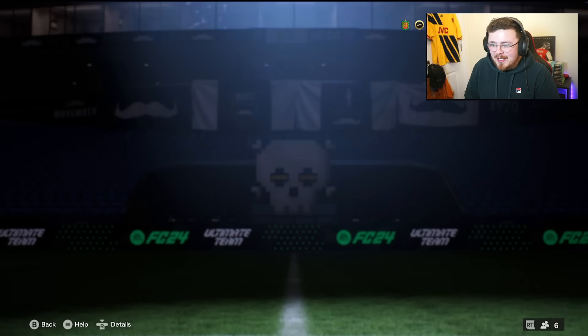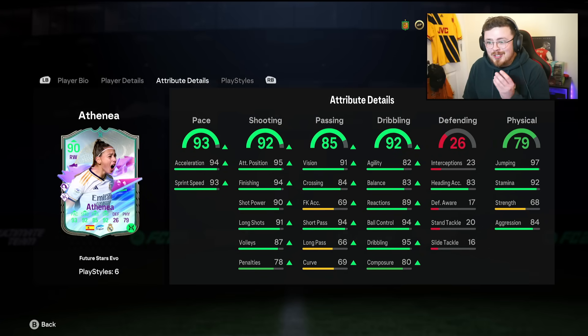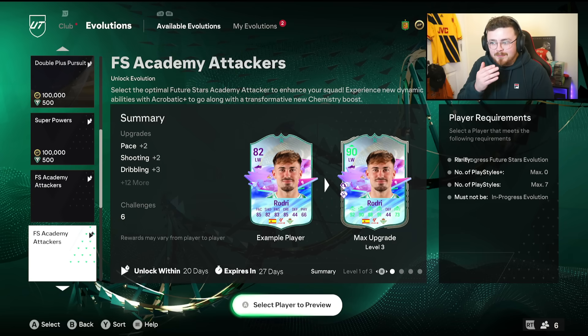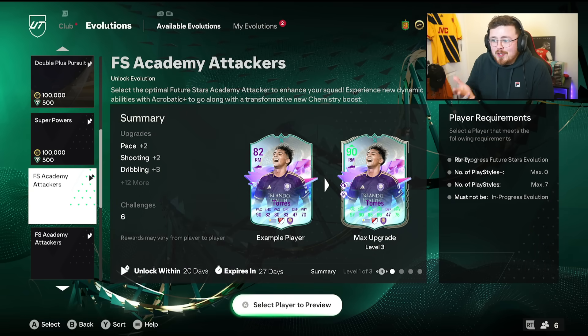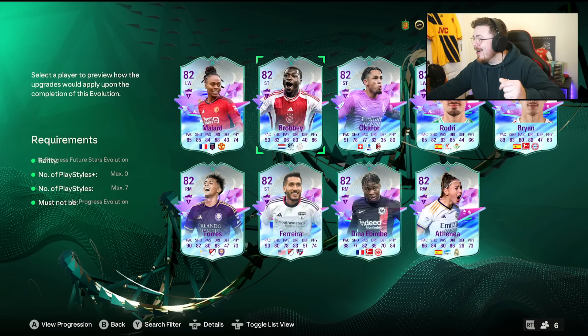Ferreira, obviously, Dina Ibembe, Athenia as well — I think EA have smashed this. Let me know down below what you think and who you're going to go for. Obviously we get to do this twice. I try and do both of these for reviews — let me know who you want me to pick for the first one. I'll try and get it done tonight. I'm hoping or assuming we're going to get Academy Midfielders and Defenders at some point as well. Hopefully they give those cards a super juice. In my opinion, Mallard might be the best on paper. Athenia looks fantastic — five-star, five-star. Brobby looks super unique and interesting. And to be fair, every other card is a W in my opinion. Let me know what you think down below. EA kicking off Future Stars with a bang. I've been Morsi — subscribe if you're new. I'm going to catch you later.